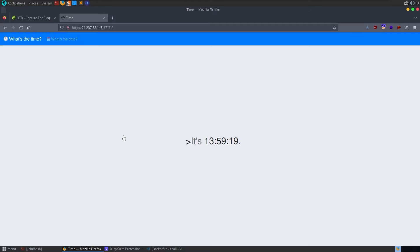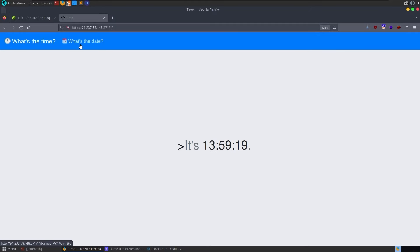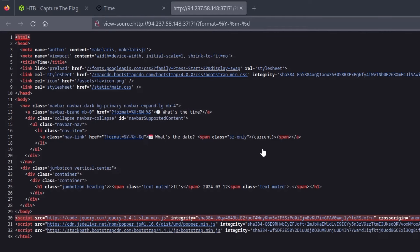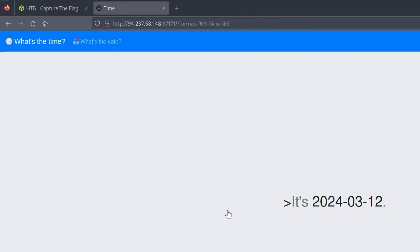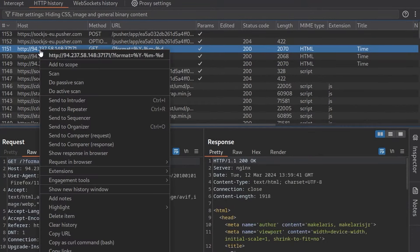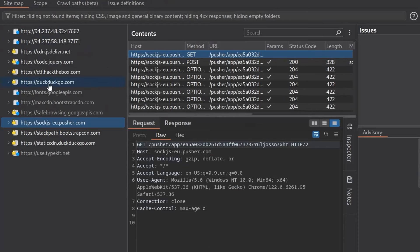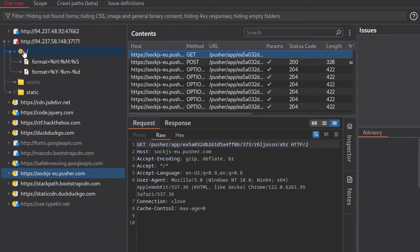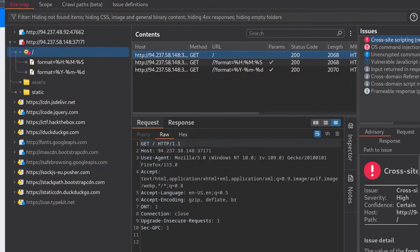It's worth reviewing the source code afterwards to see what the vulnerability was and how it arose. We go to this page and there isn't much functionality — we can just check the date or the time. I noticed a GET parameter at the top called 'format' with a date format in it. I right-clicked and ran an active scan with Burp Suite Pro, which I'm planning to use for the Burp Suite certification.